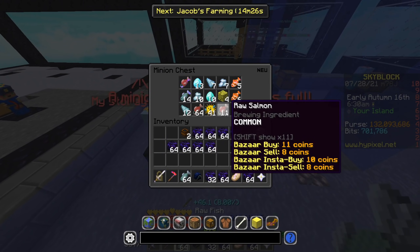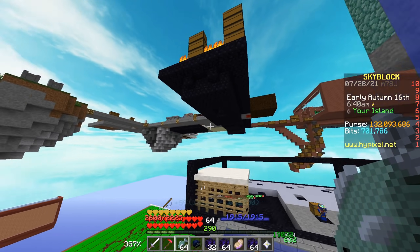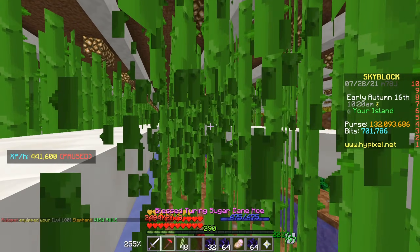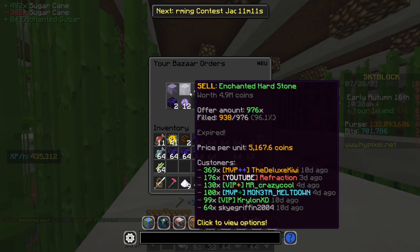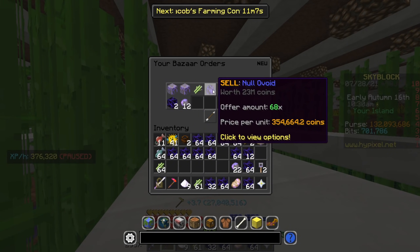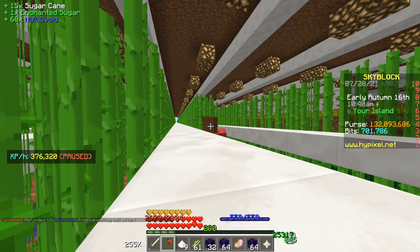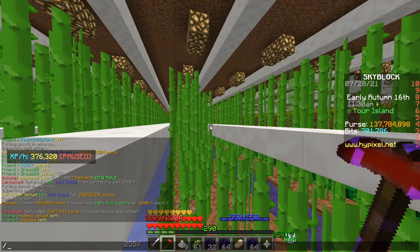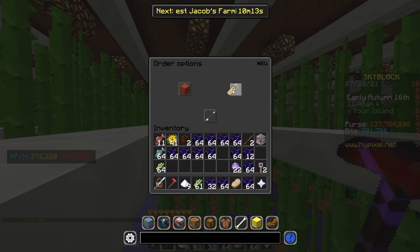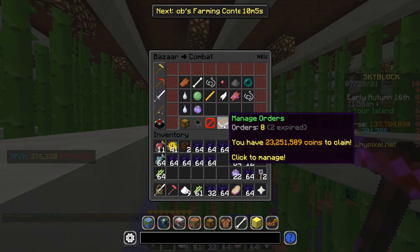Some minions are filling up, but I'm not collecting those in this video since they've been running longer than the five-hour window. While waiting for orders to fulfill, we're farming again and doing more bazaar flips to maximize profits. The Null Avoids aren't selling as fast as I want, and some didn't sell at this price point so I need to relist them — profits are getting a tiny bit smaller. The Null Sphere flip is still probably one of the best ways to go. Let me go ahead and flip this order of 1,802.